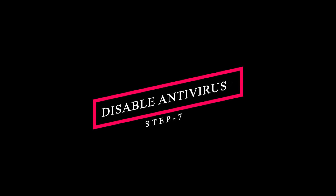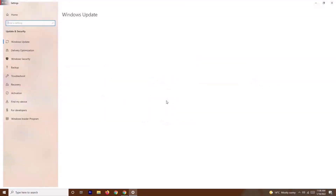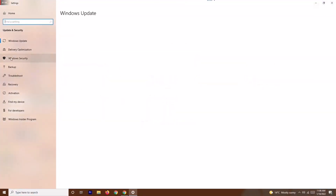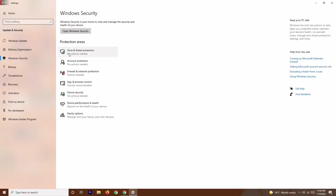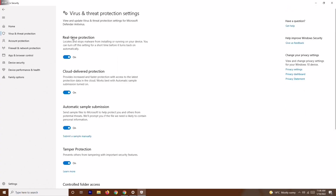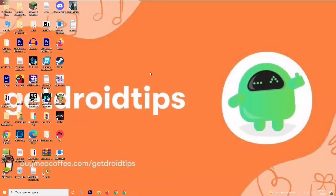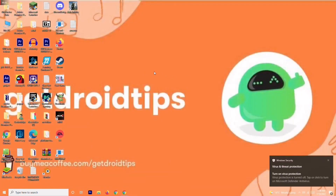The next solution involves turning off real-time protection. Go to Settings, then Update and Security, then click on Windows Security. Find the option called Virus and Threat Protection, click on it, scroll down and click Manage Settings. Turn off the Real-Time Protection option. Once this is turned off, try to play the game — in some cases this has helped resolve the issue.